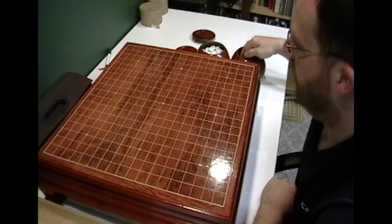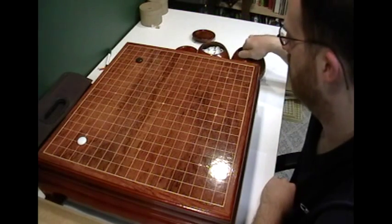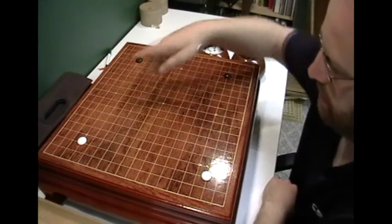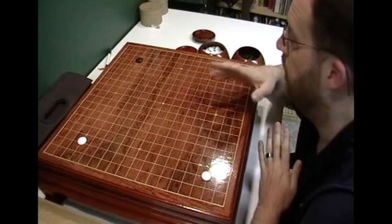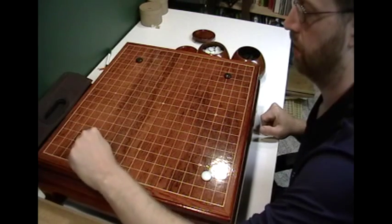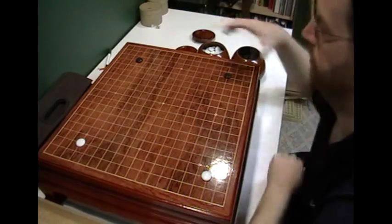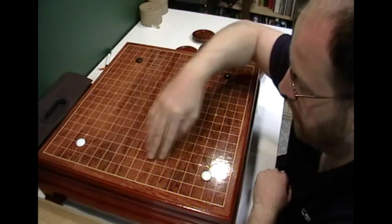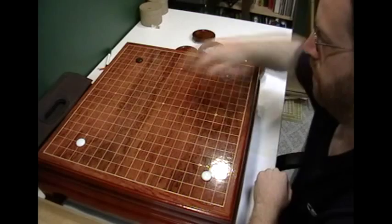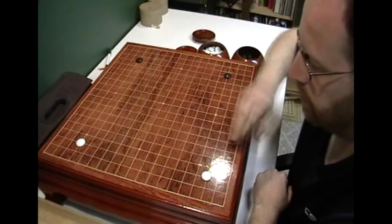So, very basic opening: you want to start on the third or fourth line, whether you're doing cross play or standard play. We have a 3-4, a 4-4, and a 3-3 — it's all perfectly fine. Some would argue that it should be here but others would argue it makes absolutely no difference. As a general rule, you're doing okay if you're on the third or fourth line starting in the corners. Then you want to start across the sides — you either want to do an extension, an approach, or a splitting move.